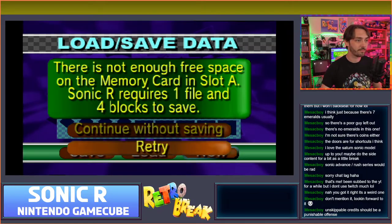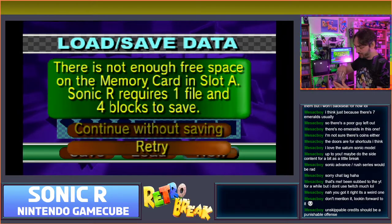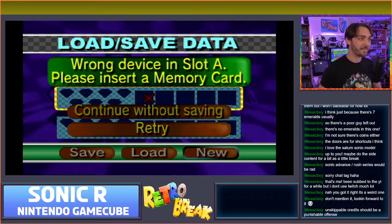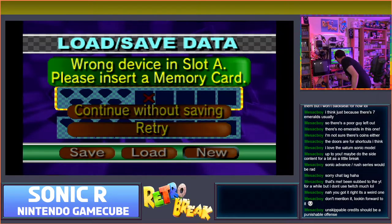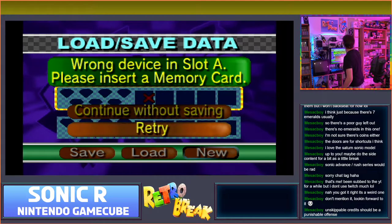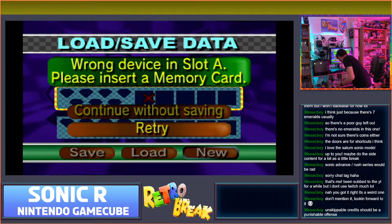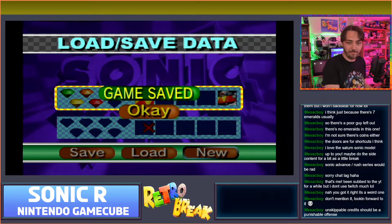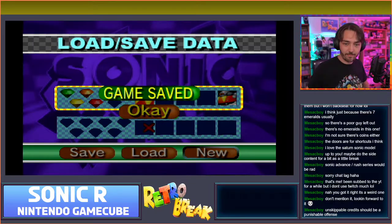Let's see if that one worked. Nope. I've got a few of these boxes full of memory cards - let's try this one. Kids these days don't know the struggles. That one's corrupted. Let's try this one. Yay, I found one! There we go - found a memory card, finally!